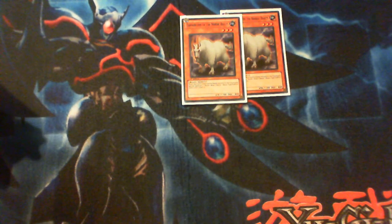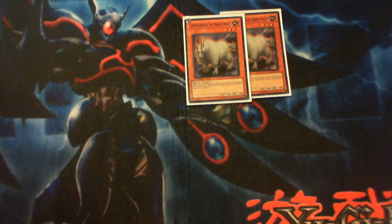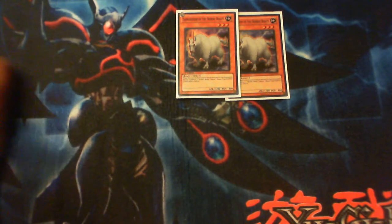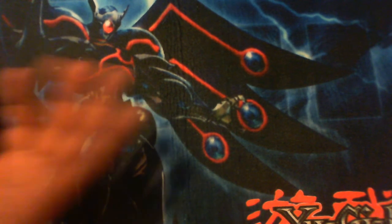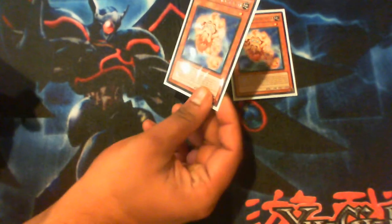Now we get two Tanguris of the Nordic Beast. When this guy is destroyed by battle, you get two level three tokens — that's crazy, that's like Dandylion except the tokens are level three. Obviously he has to be destroyed by battle, but that's really good. Synchro-ing in this deck is so easy because you special summon so much; that's why you can't run Pot of Duality. Two of these guys is good — I've seen some people run three but I think two is just fine.